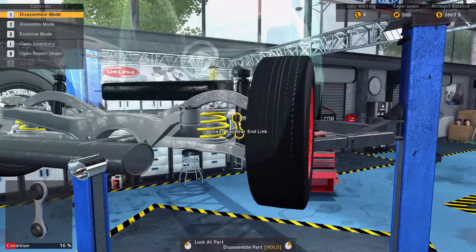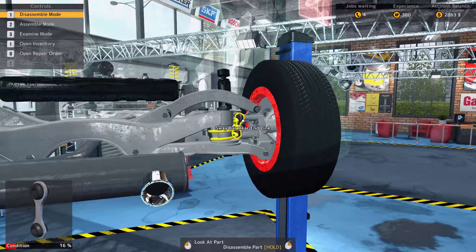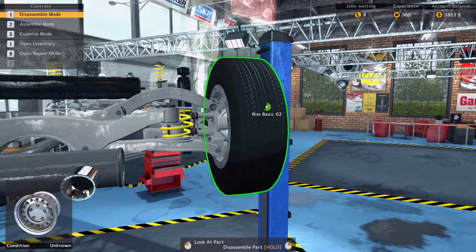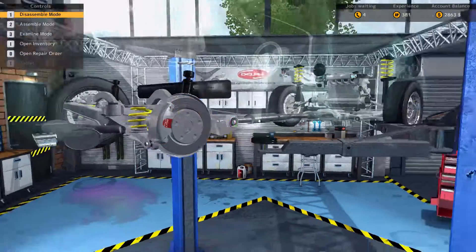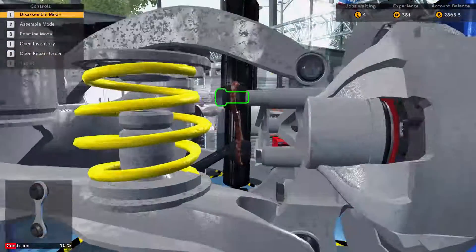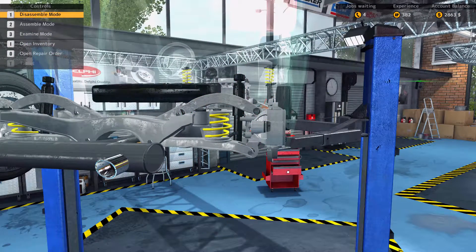Found the sway bar rear end link. We move the camera around to identify what's holding it in. Looking at it from behind — past the lug nuts — we can see the sway bar link. We right-click on it and there's just one bolt holding it in. That's easy enough.